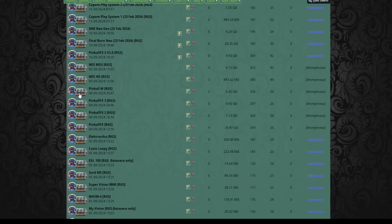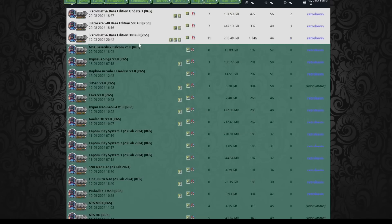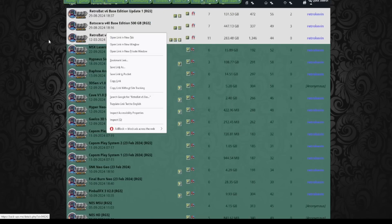On top of all that, you can click on a download and only download specific games. As you see the torrent, you can pick and choose which games within that torrent you actually want.